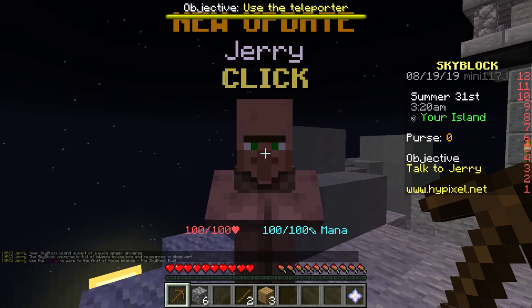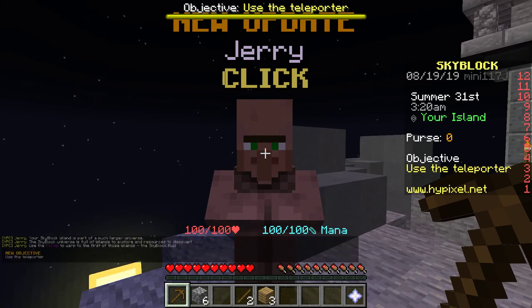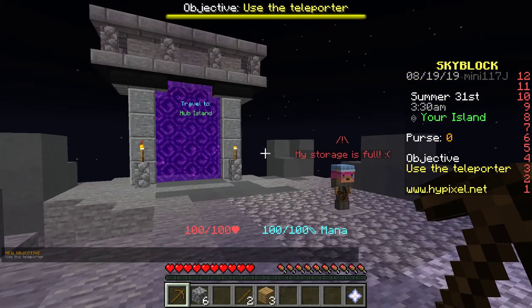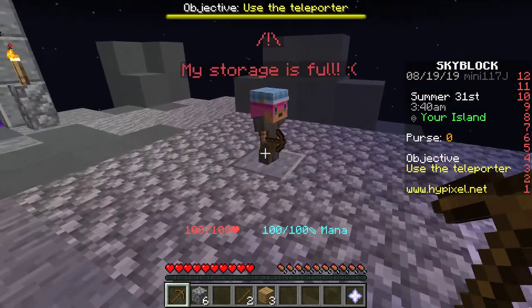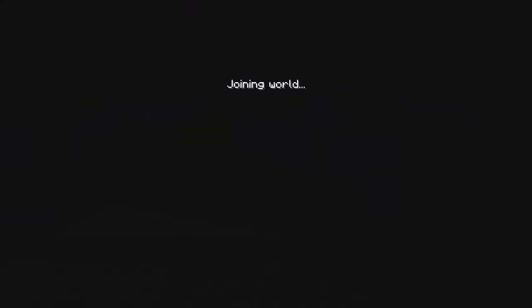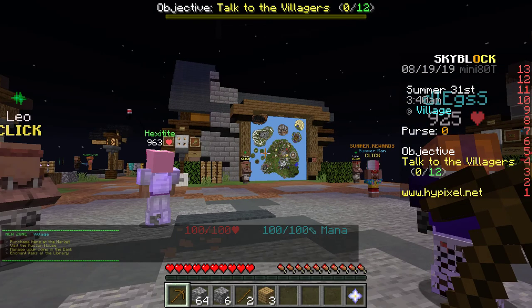Your Skyblock Island is part of a much larger universe. The Skyblock universe is full of islands to explore and resources to discover. Then use the portal to warp to the first of those islands. There's also a cobblestone minion — I'm going to grab the cobblestone out of there. Let's go to the hub islands just to see what there is.